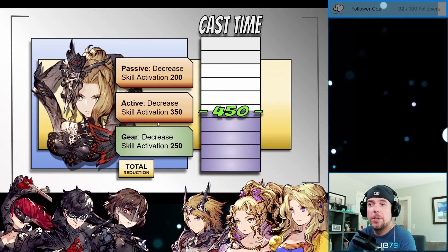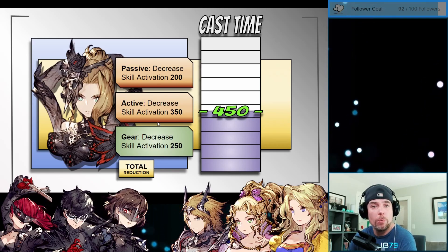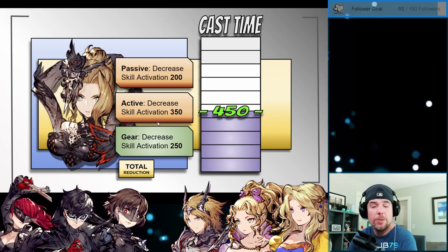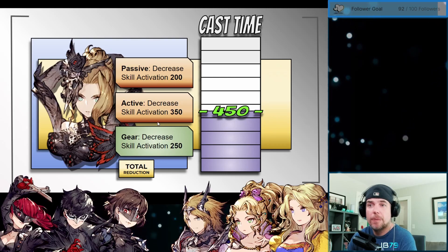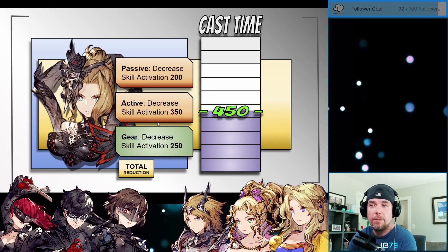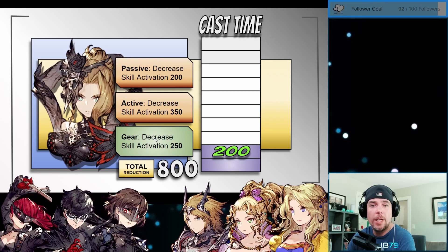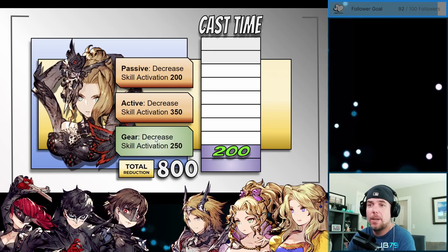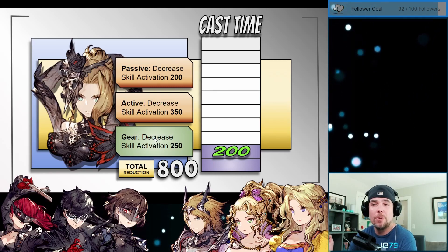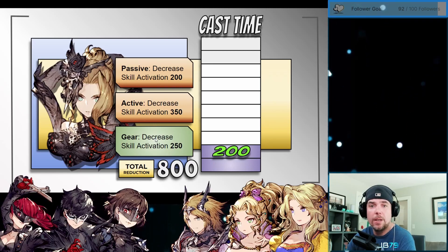With the advent of trust stones, we do have access to another very easy way to further reduce our cast time by another 25%. One note on that is that that particular passive is only applied to attacking spells — any casted buffs or heals wouldn't be impacted by this source of skill activation reduction. But as you can see here, we're now at an 800 total reduction or 80%. So that cast time bar is now capped at just 200, down from that 1000 ceiling — which is very, very significant. So let's throw this back into our example and take another look at it.